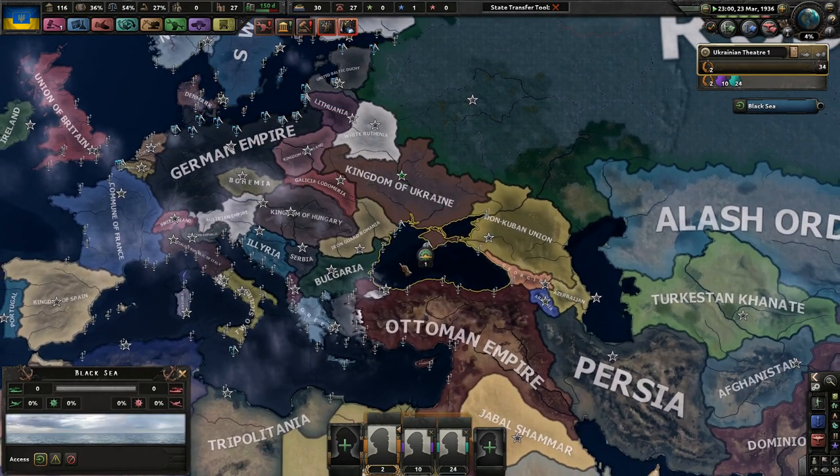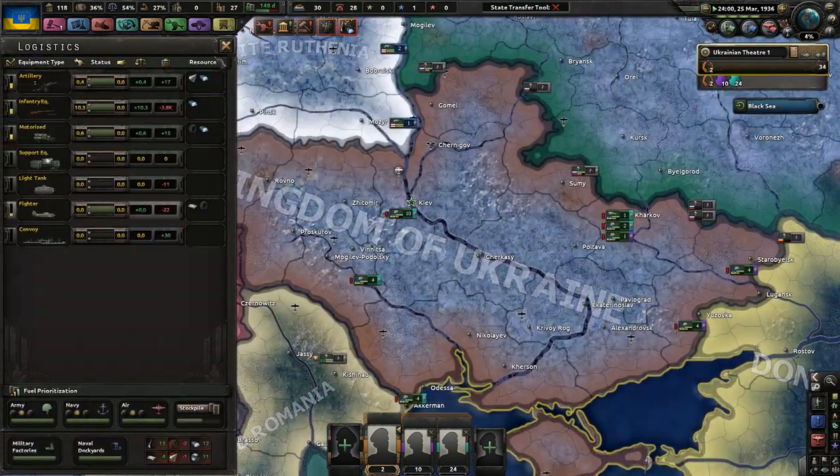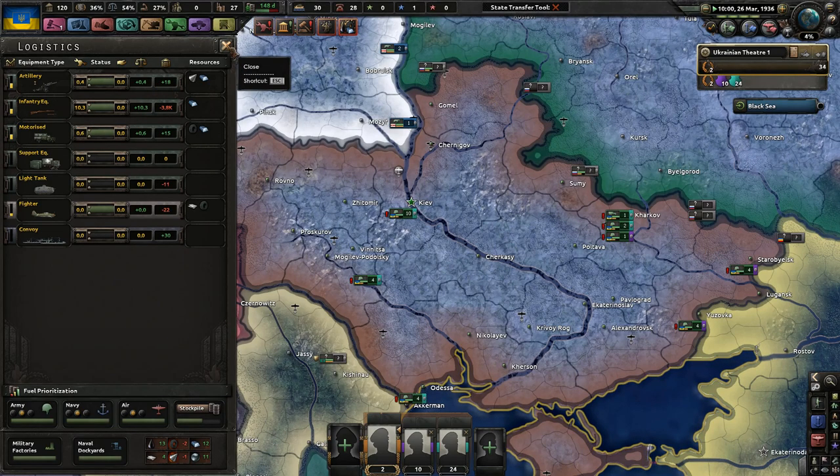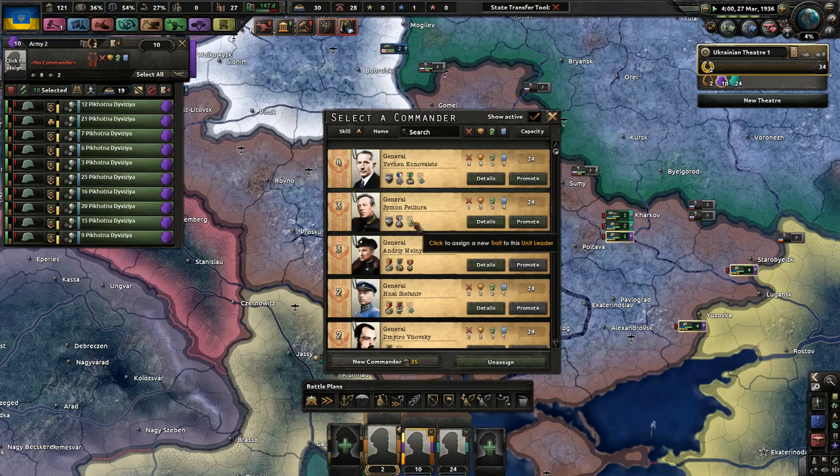So, we're going to play as Ukraine - well, we already are playing as Ukraine. Kind of hanging out, having a good time. I'm not going to train my soldiers yet, just because we need more guns. I'm going to make sure we have a lot of artillery, though, because that's going to be very, very important. I forgot to put on generals.